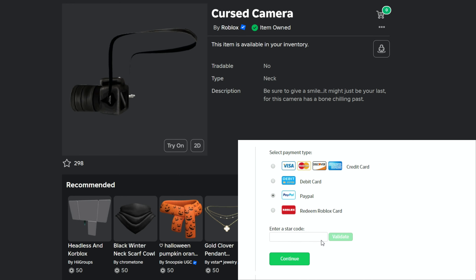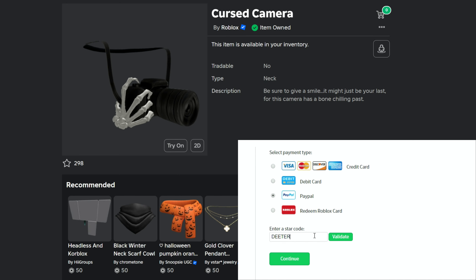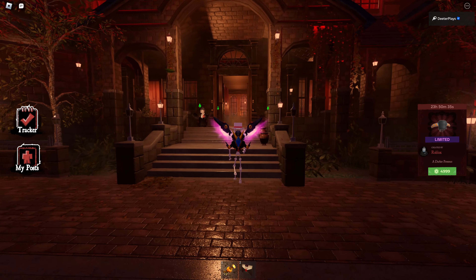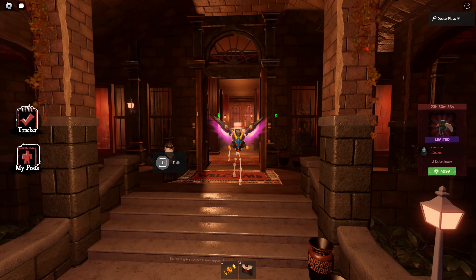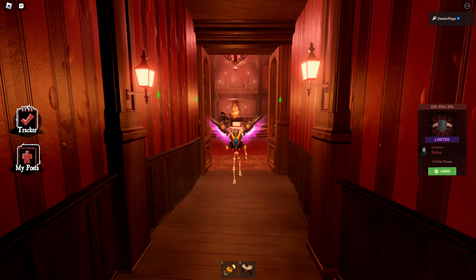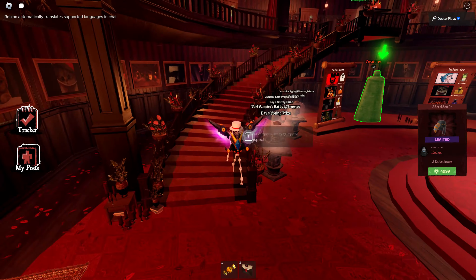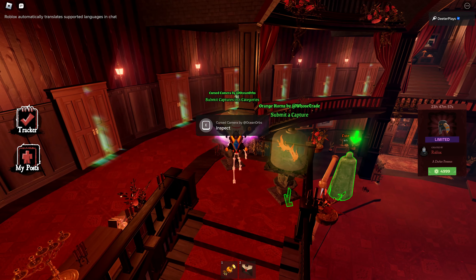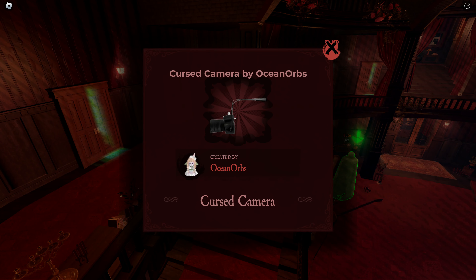Hey guys, I'm going to show you how to get the Cursed Camera on Roblox for free as part of the Haunt event. First we're going to look at the Haunt Mansion. You can see on the bottom I've got the launcher for the star smashed pumpkin. Make sure you subscribe and hit the notification bell because I do live streams where I'm launching these, and I've also got some devs and admins helping me out to get you all those pumpkins.